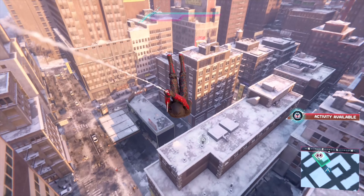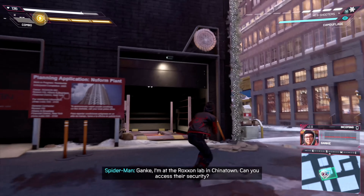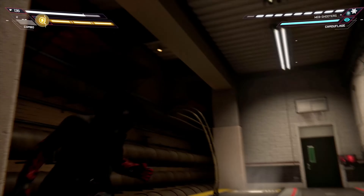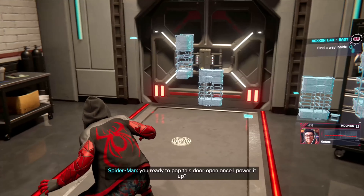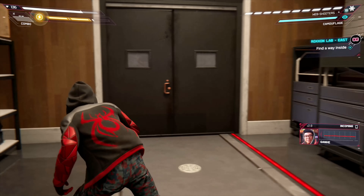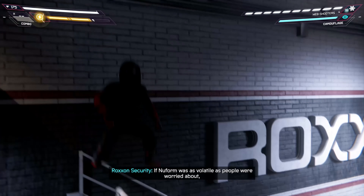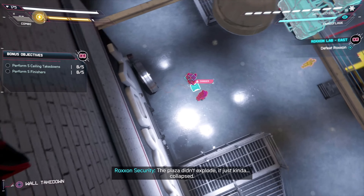Alright let's go. There's a Newform reactor powering this place — just gotta drain it. You should be able to find it on the ground floor, straight ahead. 'If Newform was as volatile as people were worried about, wouldn't the labs have exploded by now?' 'You forget what happened to the plaza?' 'The plaza didn't explode — it just kind of collapsed. Just a totally different thing.'